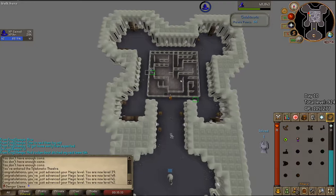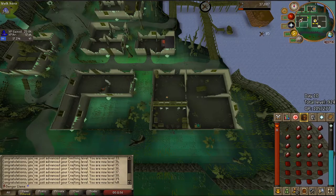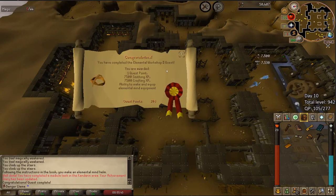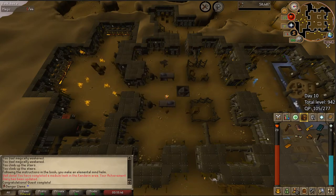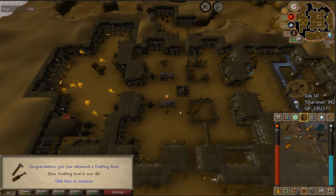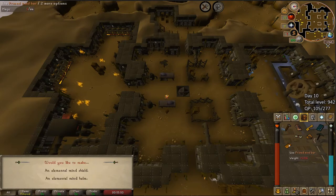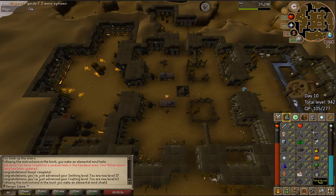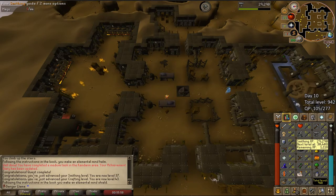This is the way you get Crafting XP like an absolute baller — look at that, 33 to 40, no problem. Back with the completion of Elemental Workshop 2, really wanted that smithing XP. Let's also make a mind shield because that's a pretty good item. Still inching towards my current goal of 40 Smithing.